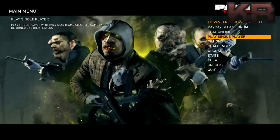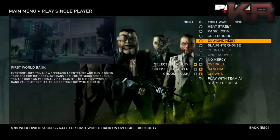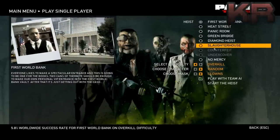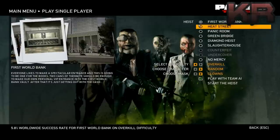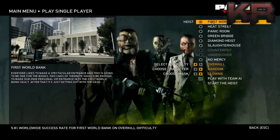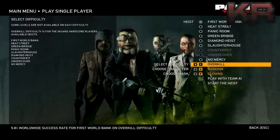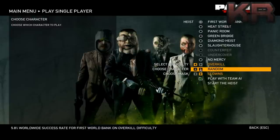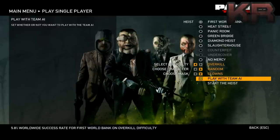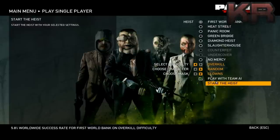I don't know why I didn't do a video on this before - this is how I got my level, I believe I'm 54. What you want to do is start the first bank job, which is the first mission in Payday: The Heist. Go to difficulty settings and turn it up as high as you can - the max is Overkill, choose that. Character and mask do not matter. Enable team AI so nobody joins your game.